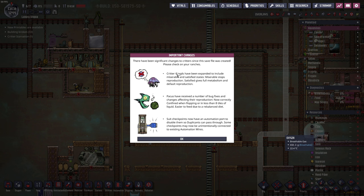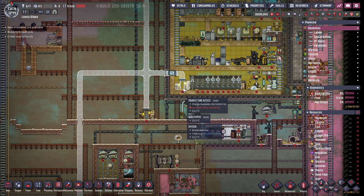There has been a patch and an update on how critters work. We have critter moods now where you want to avoid them from being miserable, because that stops reproduction - they will not lay eggs if they're miserable. The big one I want to address is the Pacos. There have been bug fixes: Pacos are not confined when flopping in less than eight tiles of liquid. They are easier to feed due to a rebalanced diet, and suit checkpoints now have an automation port, which is pretty nice.